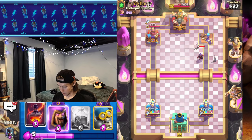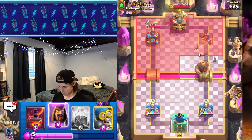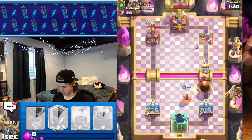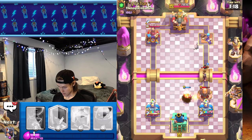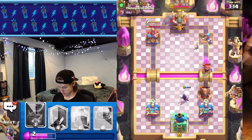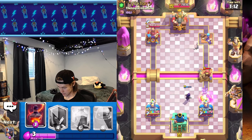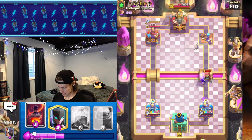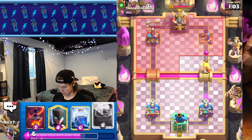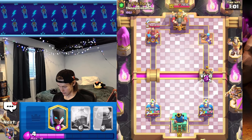I would void it but maybe we shouldn't. Let's go evo, let's just go bomber here. Our wizard's gonna stay alive. He does have fisherman. I'm gonna decide not to void that — although it is gonna get a decent amount of damage on my tower — I will void that night witch though.